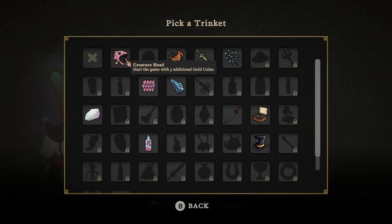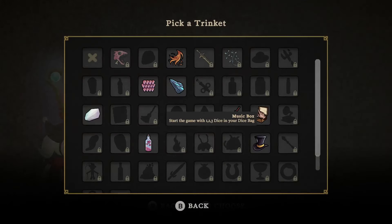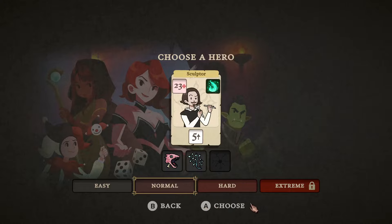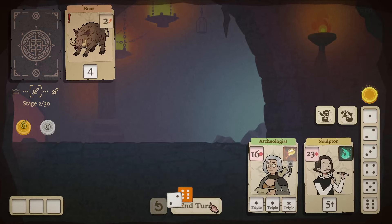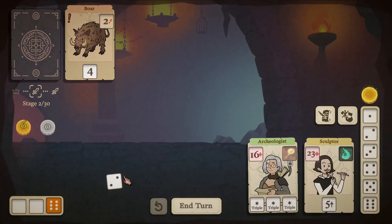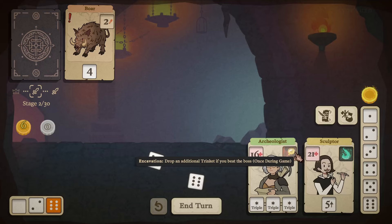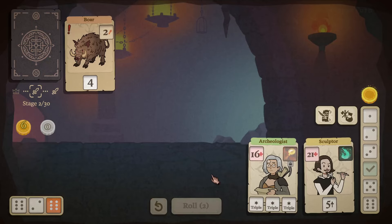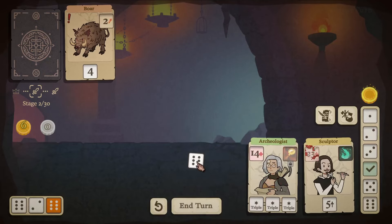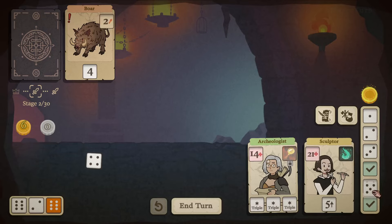Sculptor again, same loadout. I wish it would save the last loadout used. Starting on normal difficulty with the Sculptor — let's get sculpting! This is nice to have at the beginning because we get an extra trinket when we beat the boss. Rolling the dice, there's a five.